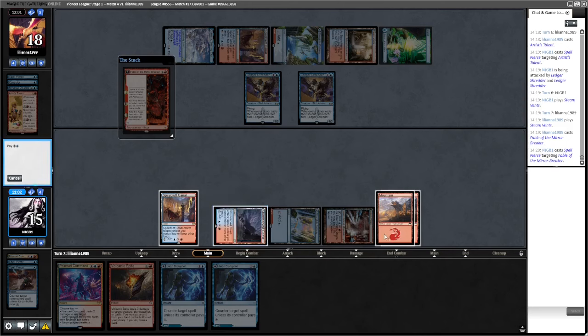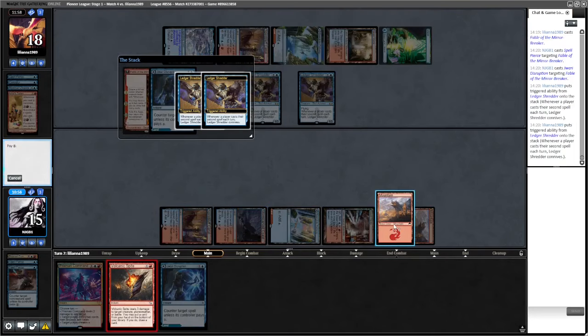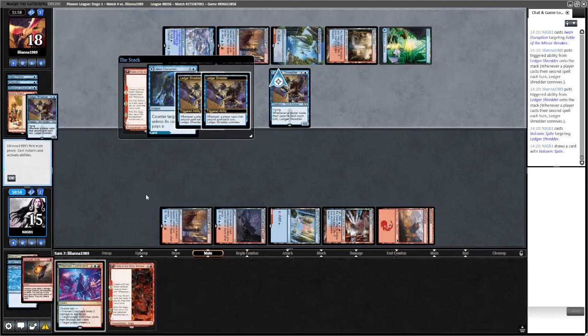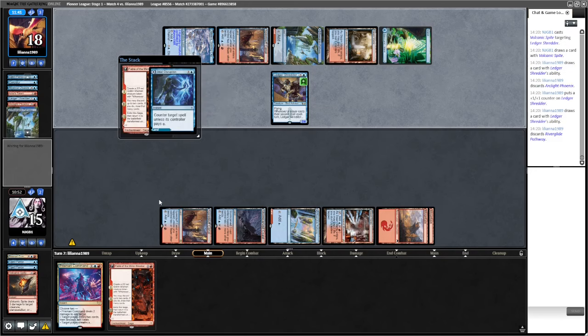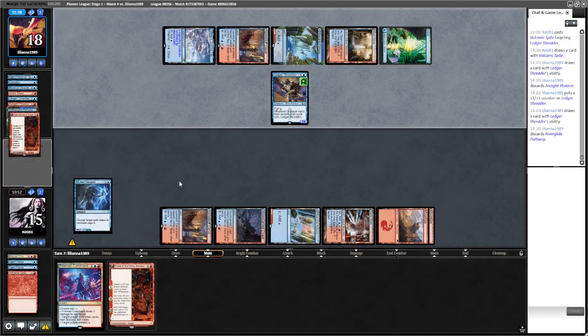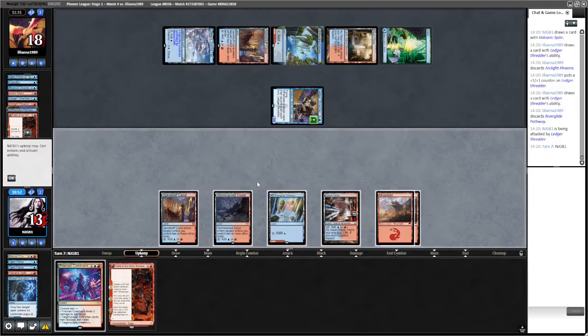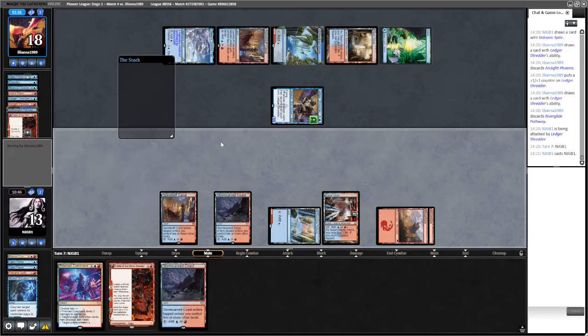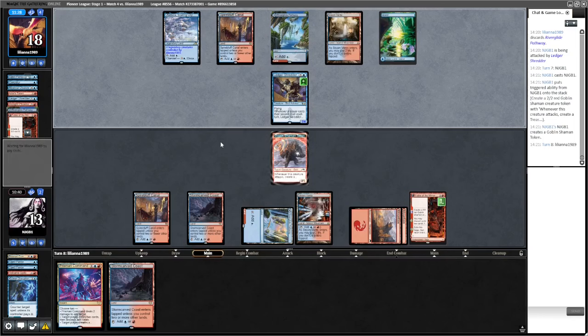Let's just Shredder - our best draw is probably the one-of Rending Volley. I'm going to hold on to the Storm-Carved Coast - discard it to Fable potentially. Treasure Cruise is rough here - can't do anything about that. They've drawn a lot of cards. Going to Fable discard to make a treasure. Going to need to find something good. There's another Cruise - this Ledger Shredder is already getting huge. They hit another Phoenix and a Borrower. That's really rough.